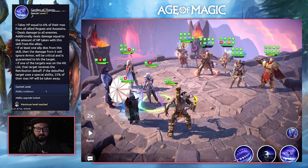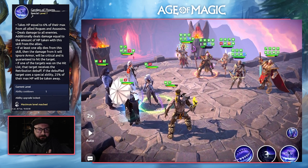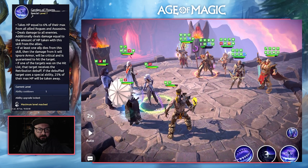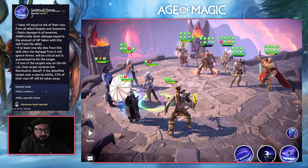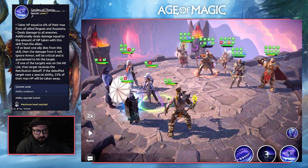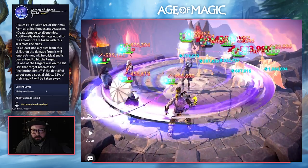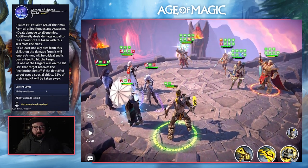Moving into Demetria's third ability, Garden of Thorns triggers the Ranged Damager class mark. It takes HP equal to 6% of their max HP from all allied rogues and assassins, then deals damage to all enemies — additionally dealing damage equal to the amount of HP taken from allies. If at least one ally dies from this skill, the damage will ignore armor, will be critical, and is guaranteed to hit. If one of the targets was on the hit list, that target receives the Retribution debuff — if the debuffed target uses a special ability, 25% of their max HP will be taken away. The Librarian already had low health and is eliminated. Very interesting ability.